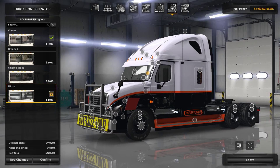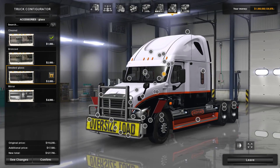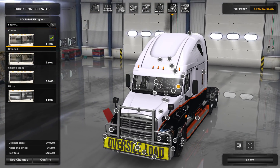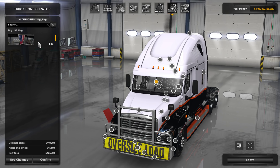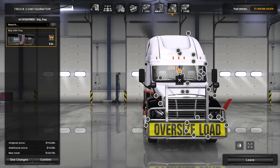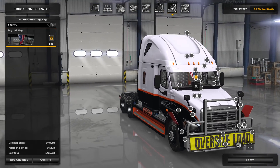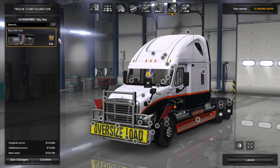You can do a mirrored windshield if you want — that's kind of crazy. You can do a tinted windshield, bronzed, or cleared. I'm going to do cleared because I like to use the interior view a lot and I feel like tint might get in the way.